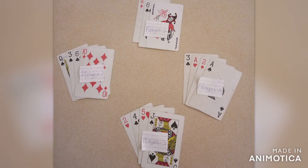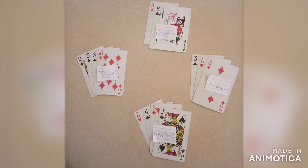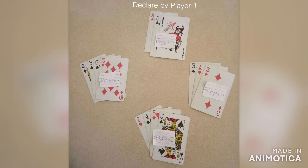And if Player 3's points are actually the lowest, then Player 3 gets 0 points. Player 1's points go to triple: 7 times 3 is 21, so we will write 21 points for Player 1 and Player 3 will write 0.